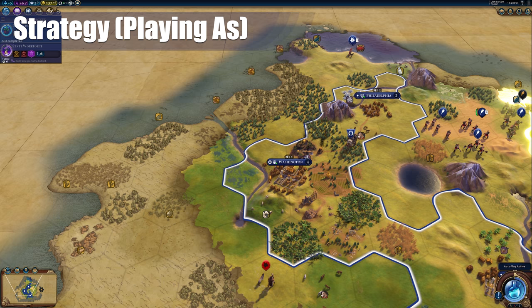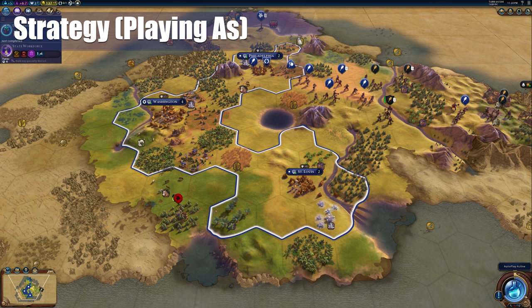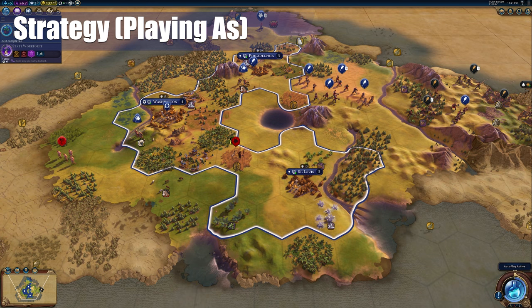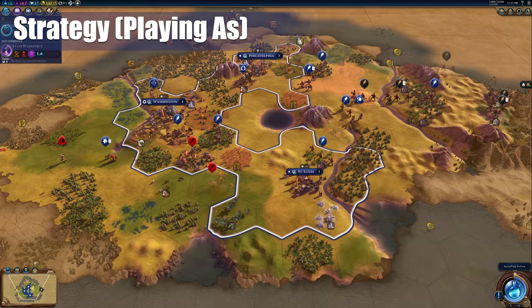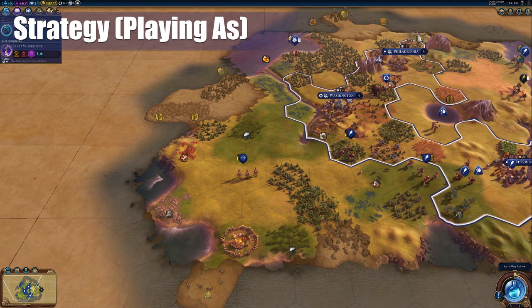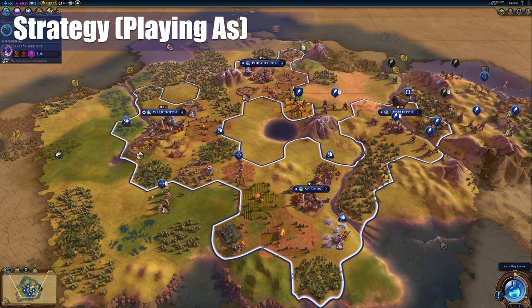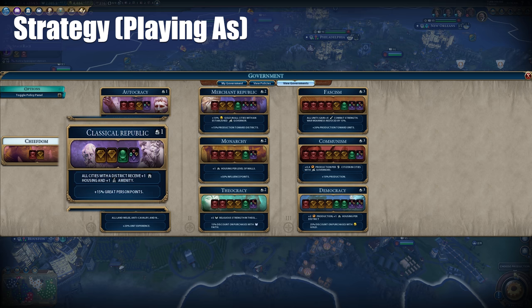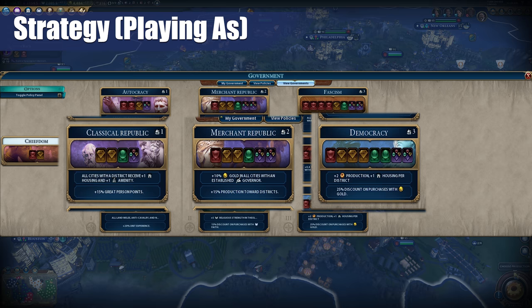For strategy when playing as America, you're going to want to expand and fill out your home continent quickly in the early game. You may not have early unique units, but the plus five bonus will really make a difference. Avoid expanding past your home continent — there's just no real point. Take out city states on your home continent, especially if they have a good place for a national park or seaside resorts. Once you've expanded as far as you can, settle in and protect yourself until the late game. Maybe save a city state or other enemy to farm with your Rough Riders for extra culture. Go for Classic Republic early, Merchant Republic in the mid game for extra trade routes and three wildcard slots, and Democracy in the late game to push for the win.